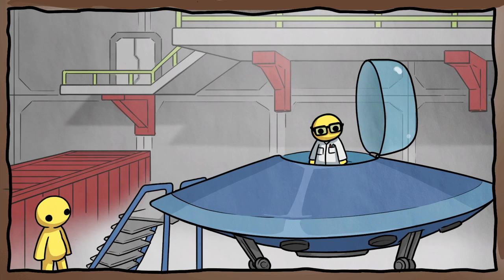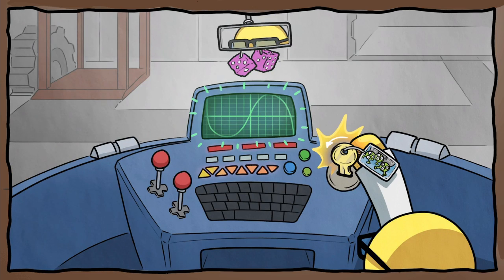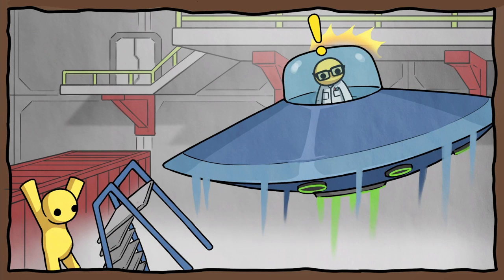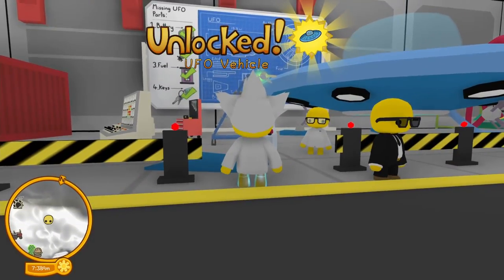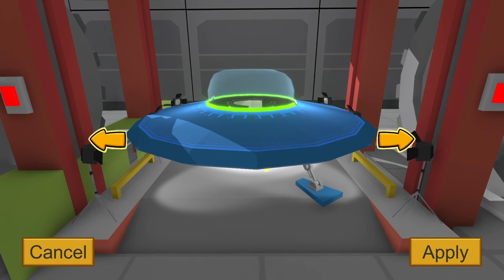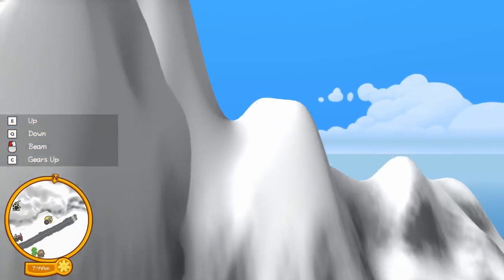The scientist gets in, puts the keys in, it turns on — yo, it's flying! UFO vehicle unlocked! Okay wait, there's different things you can apply but we don't have different things yet — unless there's gonna be new stuff. How do I... okay, he is up, I think it's powering up guys. Oh my goodness!